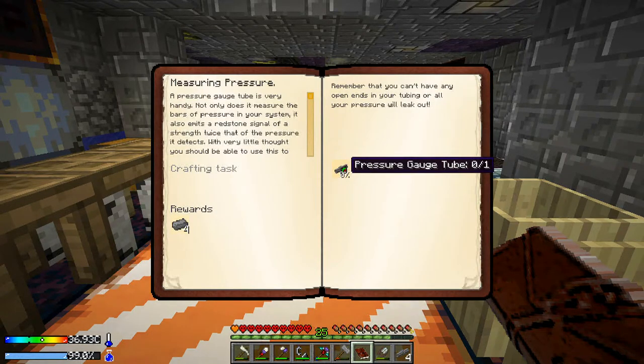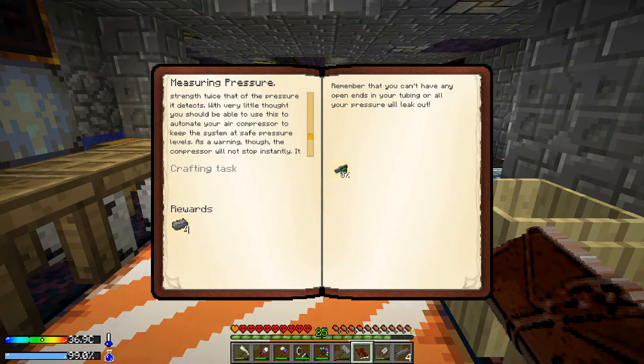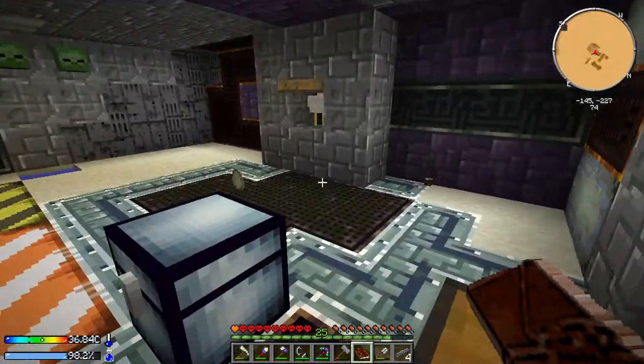We needed that pressure gauge. A pressure gauge tube is very handy — not only does it measure the bars of pressure in your system, it also emits a redstone signal of the strength twice that of the pressure it detects. With very little thought you should be able to use this to automate your air compressor to keep the system at safe pressure levels. As a warning though, the compressor will not stop instantly — it must fully consume the fuel it was burning first. And you can't have any open ends in your tubing or all your pressure will leak out.